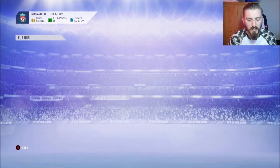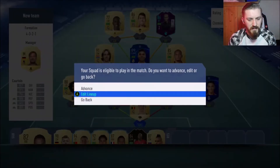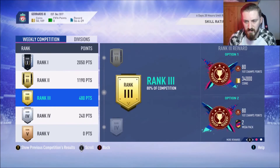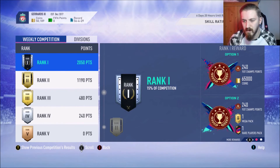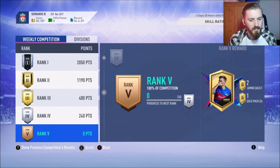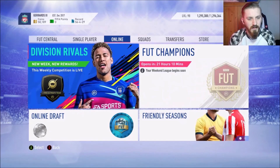So yeah, that was the rewards - they were pretty poor to be fair. I want to check the rewards for next week. So that's over 50k jumbo premium gold pack, a 50k pack, or two jumbo premium gold packs and two mega packs which are untradeable. Obviously if we try and hit rank 1, then you get 65k, a mega pack or one 50k pack, or two prime gold players packs and two 50k packs - pretty sure you get two mega packs in that as well. Hopefully we can push for rank 1 this week and then we'll be jumping into FUT Champs as well for the first time on this FIFA, so we'll see how that goes.